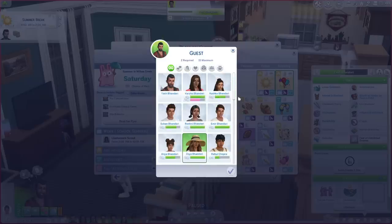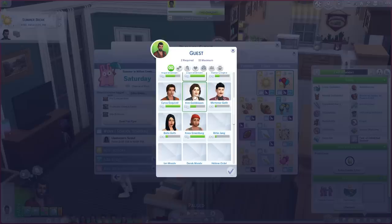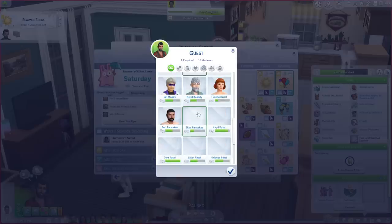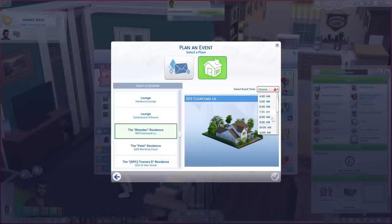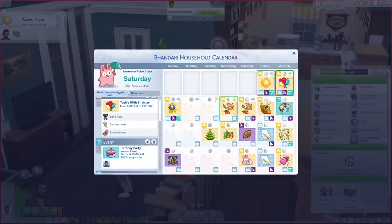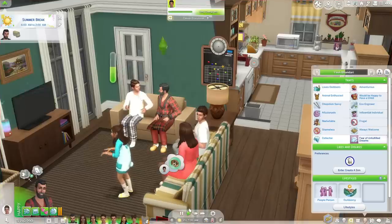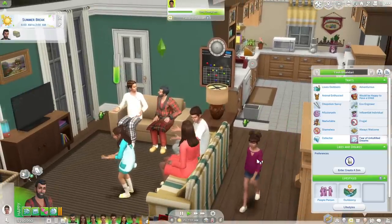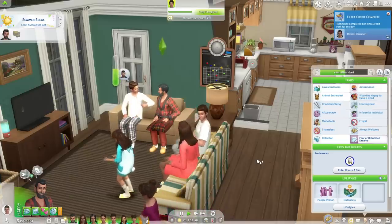He has a couple of friends he's made over the years who I think also need some aging up to do. We'll probably have it early, like 10 a.m. — make it a brunch. So on Yash's birthday we also have the event going on, and this is a beautiful way to micromanage your sims and when they age up for their birthdays. I'll show you how we're going to age up his friends, literally within the same birthday party.